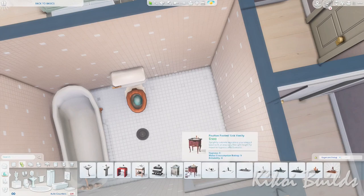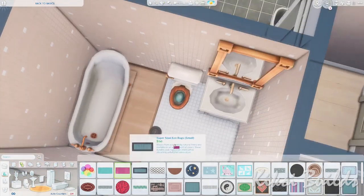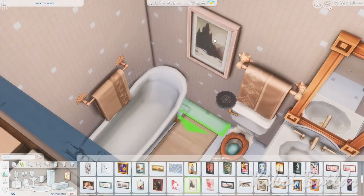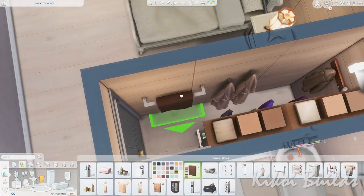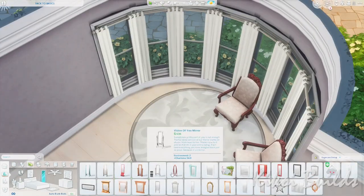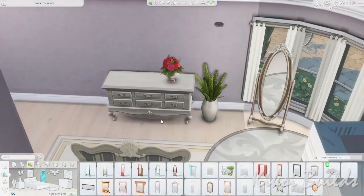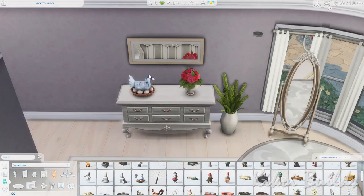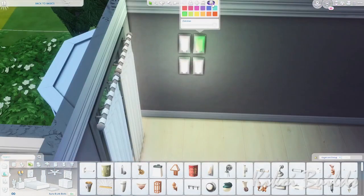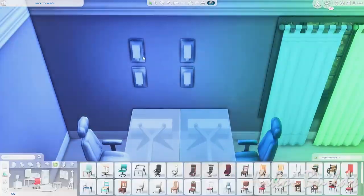They have an ensuite bathroom where I chose old-fashioned looking plumbing and went with a cream and gold color scheme. They have a little closet you walk through to access the bathroom. There's also a small sitting space in the tower structure of the house, with an old-fashioned mirror. The grandparents are named Padma and Gene.